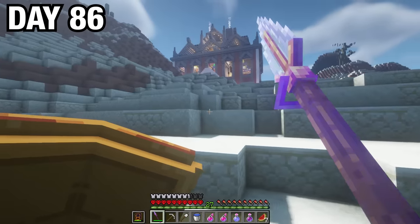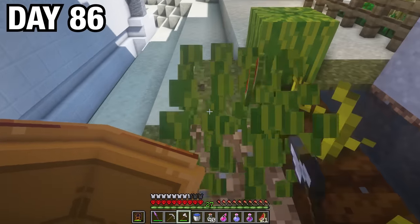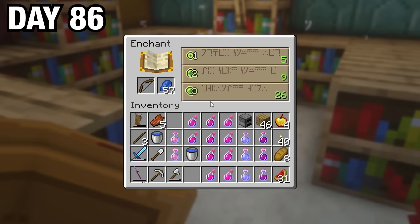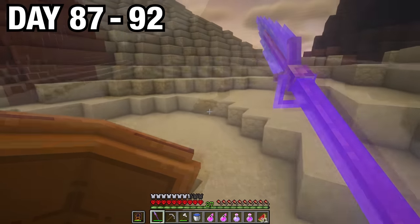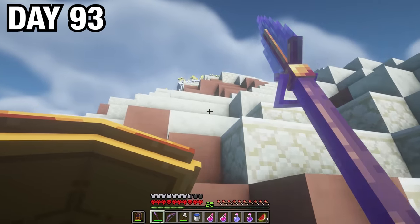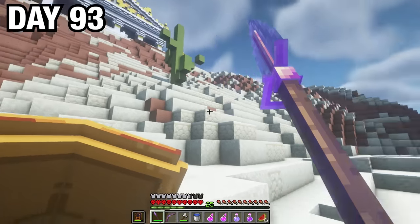I then returned back to base on day 86 and started brewing some new potions, harvested all my farms, made more instant health potions, crafted some golden apples, and enchanted a bow with power 3 and flame 1. I now felt like I was ready to track down Pluto, and actually found some armadillos while trying to track him down. On day 93, while climbing up a hill, I finally found something — I zoomed in and it looked like some sort of temple.